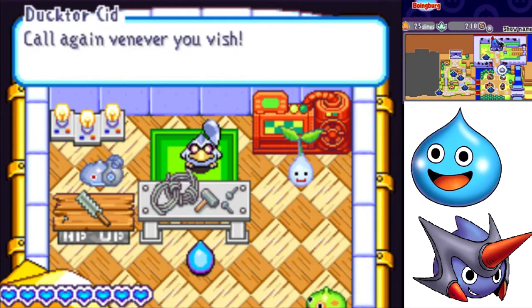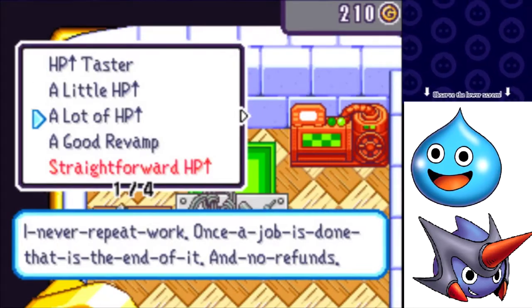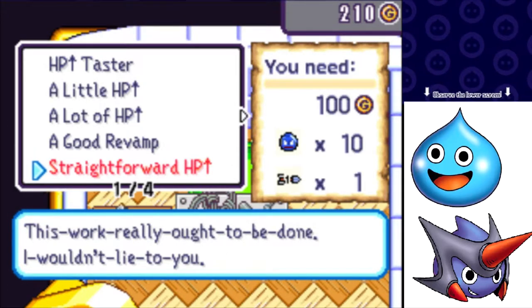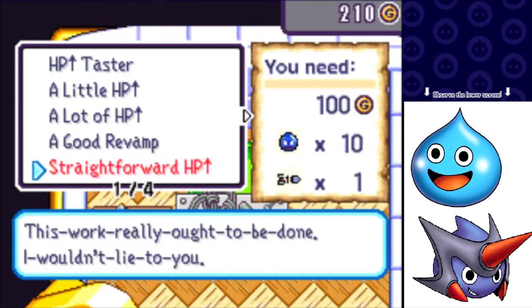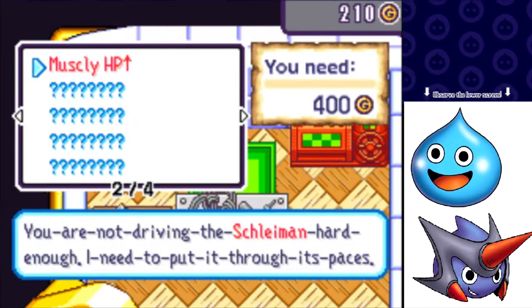I'm going to Sly Mechanic first to see if there are more HP upgrades. We have Straightforward HP Up — needs 10 rock bombs, a wooden arrow, and 100 gold. Then Muscley HP Up that just needs 400 gold. We need more money for that one, but the other should be fine.